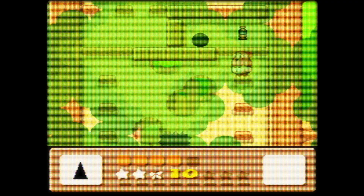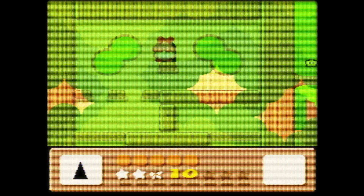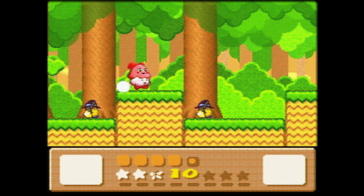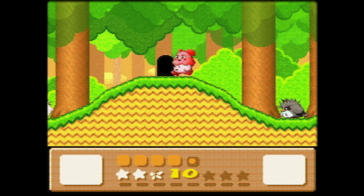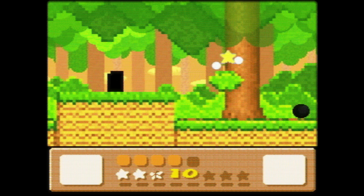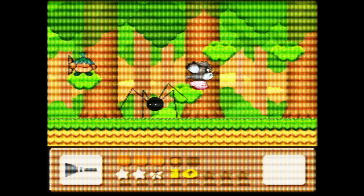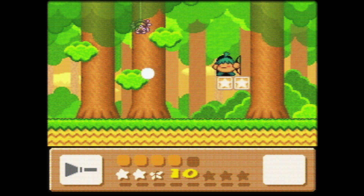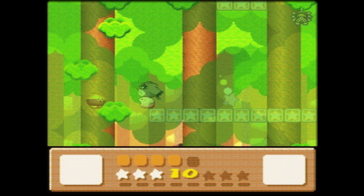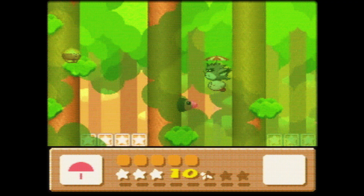Thank you game designers for that quality of life feature, even though I also have a guide up. Hello hero guy. Let's test Coo — Coo's Clean ability uses Kirby as a feather duster, which is pretty funny. I hear it's basically the closest Coo gets to the Sword ability in this game. Tornado is still busted with Coo — smash the button and you're basically immortal.